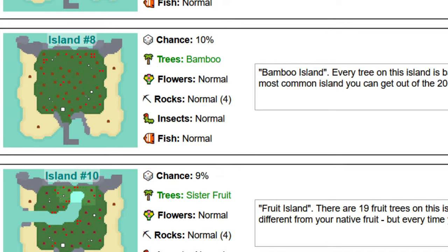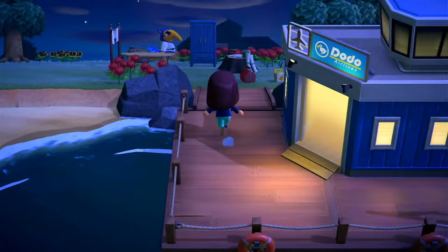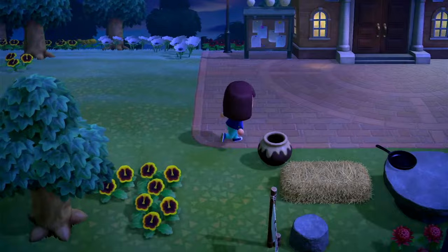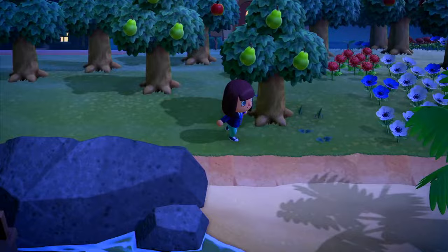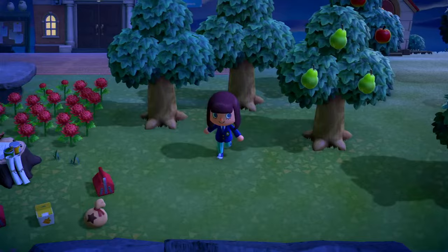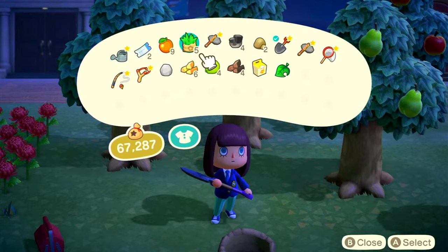So let's go back to my island and take stock of what we got — leftovers from our three-star speedrun. Here are the mom fruit, my native fruit, mystery island coconuts, and now we have oranges. Let's plant an orange — and boom, we have four fruits now.